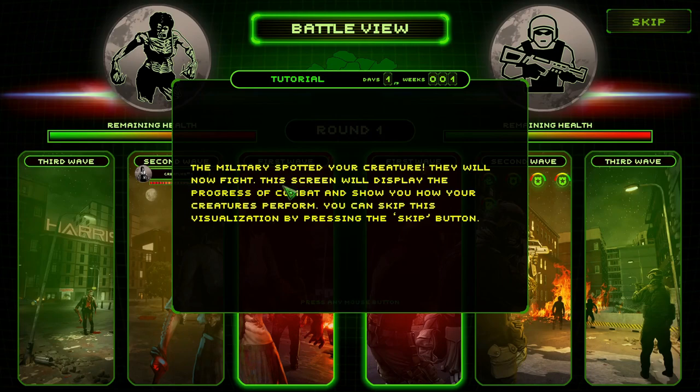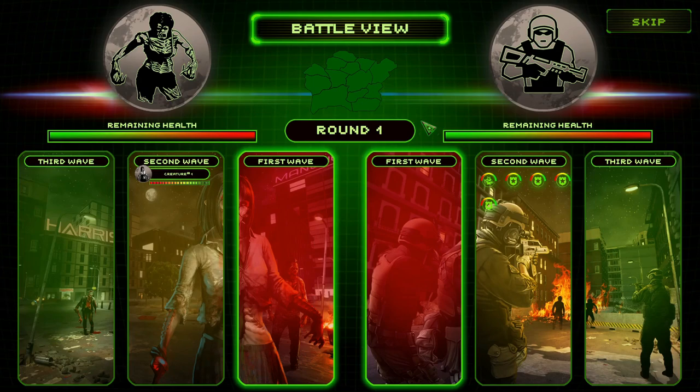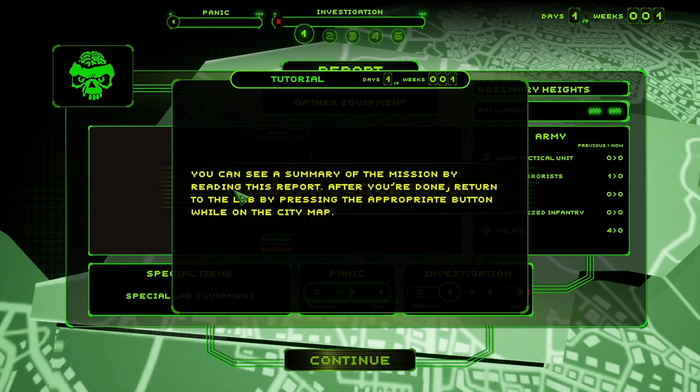She looks completely stealthed out — like a normal person. Except she's got squid arms and a giant gaping gash in her stomach. Probability of detection: 100%. Never mind. Let's just do it! Battle view — the military spotted our creature; they will fight. The screen displays combat progress. Round one fight, second wave.